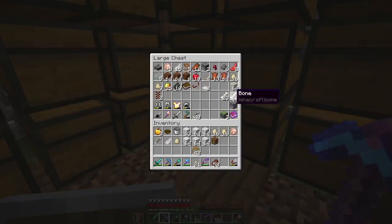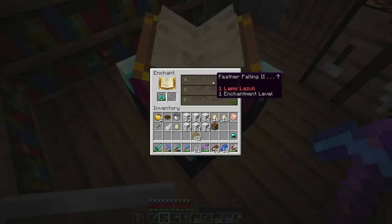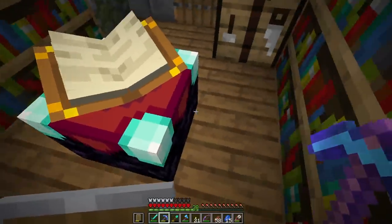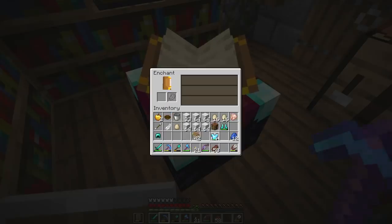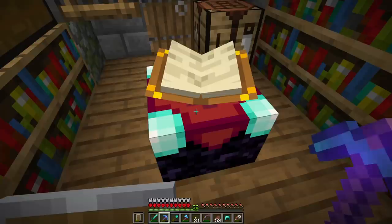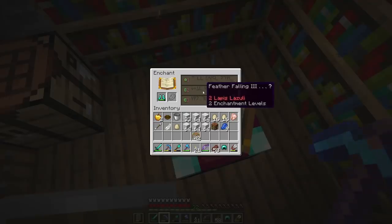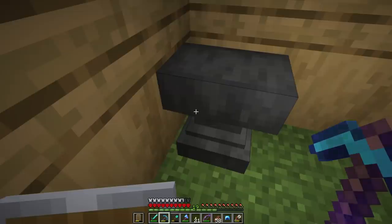Let's see what we can get enchanted. For today's build I'm really on the lookout for feather falling - feather falling two would be okay but I really want feather falling four. This chest piece needs some enchanting too. Starting with the unbreaking three chest piece - got protection three, that's pretty good. With the feather falling boots, just protection four. Oh, I'm seeing a feather falling three here and it's only two levels, so I'll take that - those boots are looking pretty good.